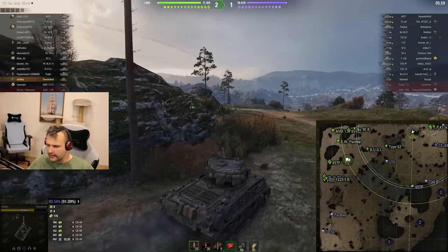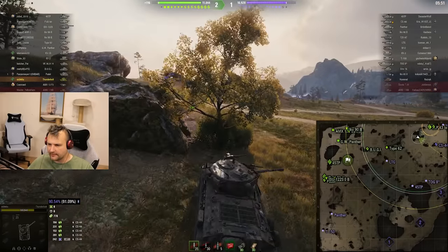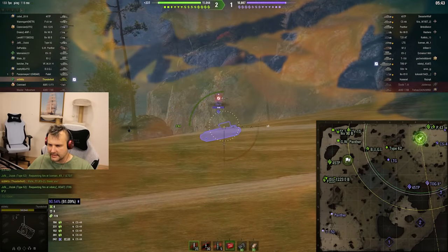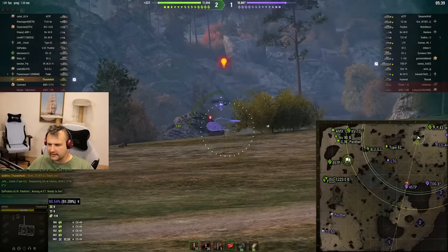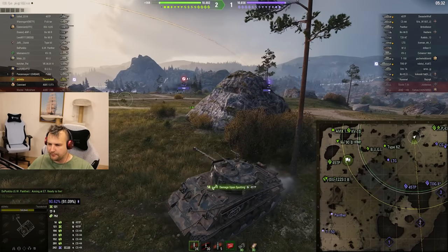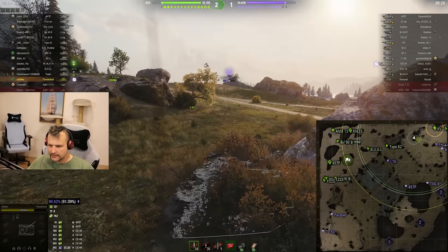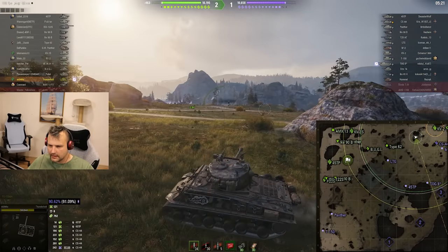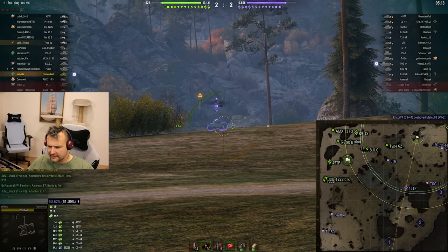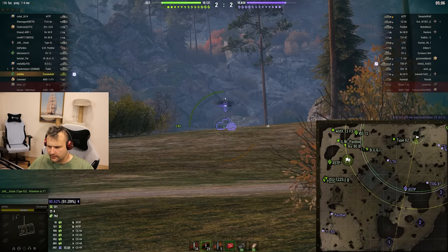We need to figure out how to start flanking them without losing any HP whatsoever. Speaking of playing, there is a TOG. I do not really want to shoot the TOG, even though I know it is against the law of World of Tanks. You see TOG — you farm him, you treat him like a bratwurst sausage. But this is not what we want to do, it is not really worth it at this point. Look at this beauty — a tier 7 tank in the middle of the field. That's quite weird.